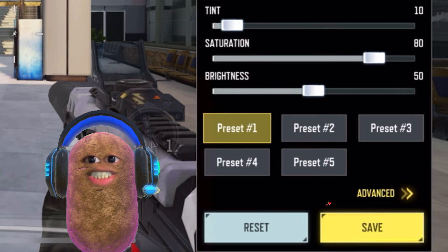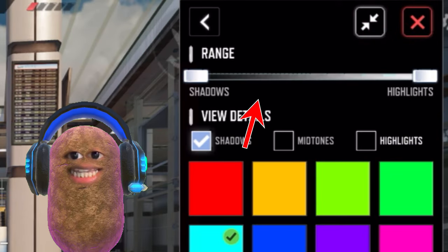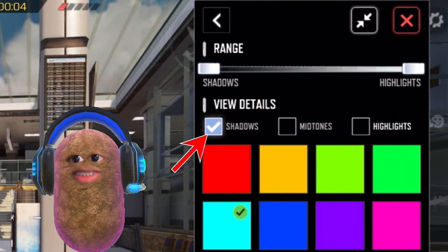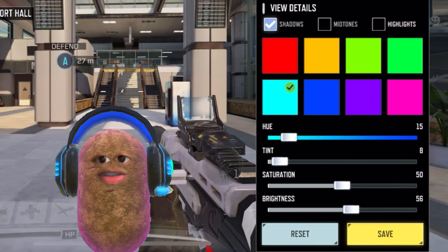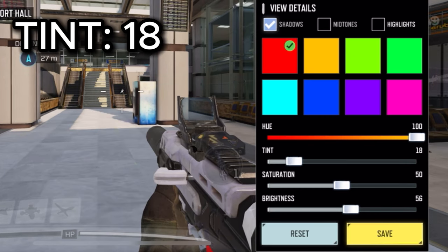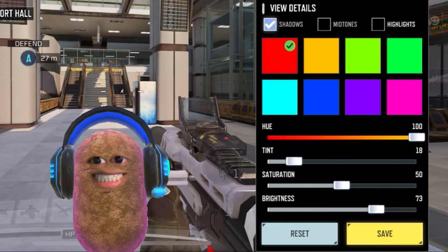For more color configurations, tap on the Advanced button. I will keep the Shadows and Highlights as is in the Arrange section. In View Details, we can play around with Shadows, Midtones, and Highlights. So for the Shadows, choose the color Red and set your U to 100. Then set your Tint to 18, Saturation to 50, and Brightness to 76.